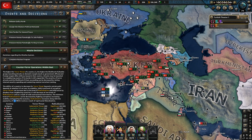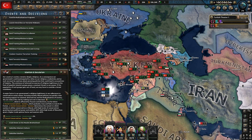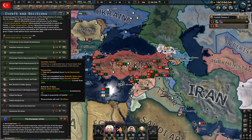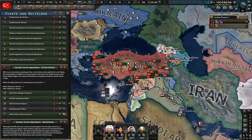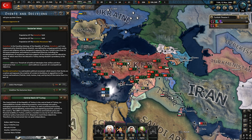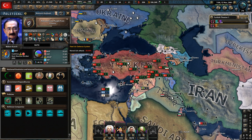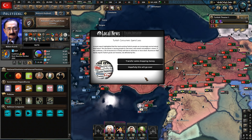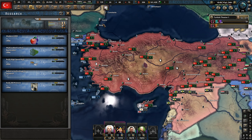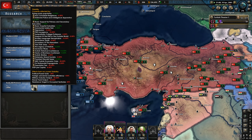We might send some training missions overseas eventually and try and secure our territory having some raids. I think we're in a position now to slowly start working towards bringing in the TAF. Turkish consumer spending — let's try and transfer some money because we want the economy to keep booming. We've got some experience here that we can spend. We want to be getting really efficient doctrines as well.